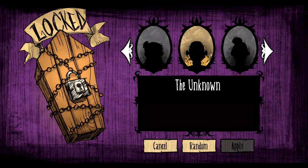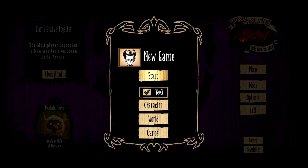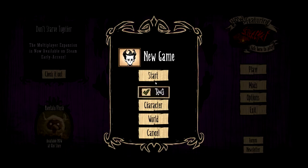It looks like these characters are locked off to us — I guess we've got to play more of the game. Applying World... Autumn, Winter, Spring. Oh God, I only think there's like winter and summer in the other thing. What are these things — like lightning and stuff? I don't want to mess with that at all; we'll just leave that default.